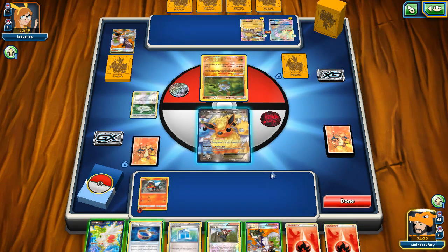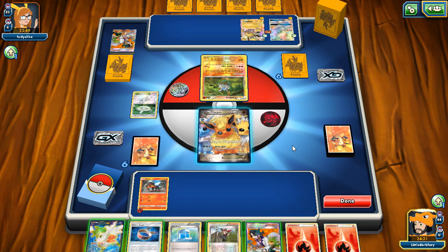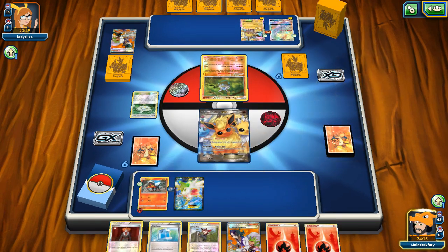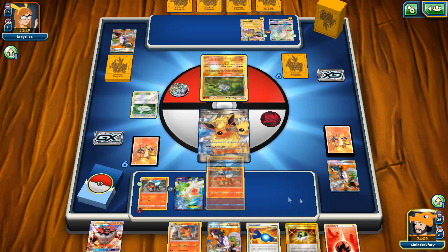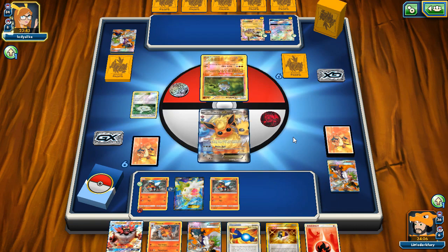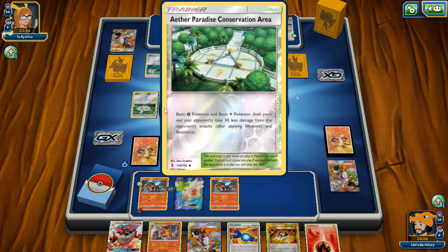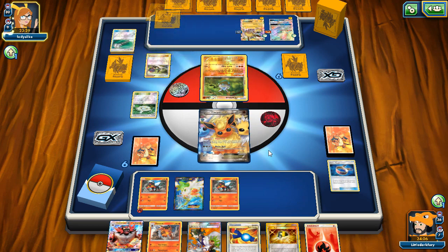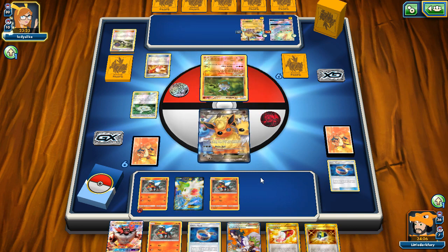We retreat into Incineroar and Hustling Strike for 70 damage — not a knockout but we're applying pressure. Opponent uses Sycamore and goes Tapu Koko GX. Maybe Side Lab wouldn't be bad in this deck since we don't use many basic abilities besides Shaymin and Tapu Lele. Sky-High Claws hits for 160 damage — poor Incineroar. We find Sycamore, Max Potion, and need a fire energy. We didn't hit the energy though, which is rough.